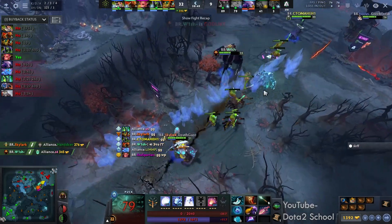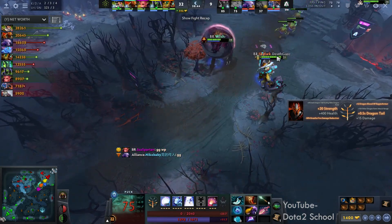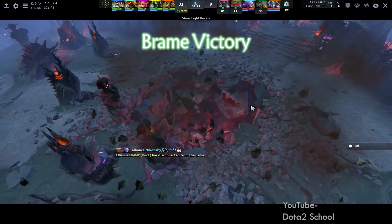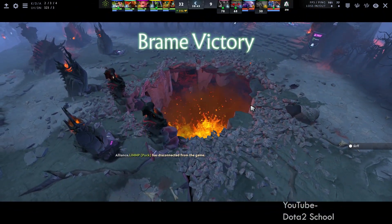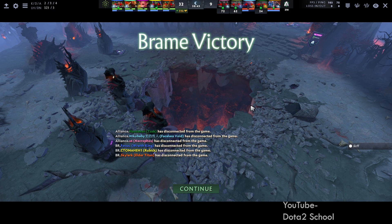They just brought this aggression, got these really nice gameplays, they had a great draft, and they just ran over Alliance. I think a lot of times the two mobility cores — the Puck and the Void — got heavily countered from the way that Brame set up their draft, even from the start. They set up with this ET, then followed up with Willow just because it counteracts so well. And then they actually pick the Void into a lot of these stuns.